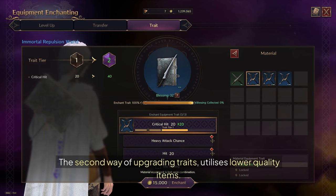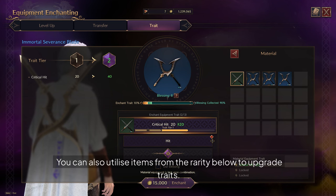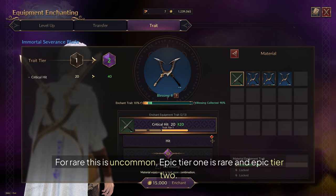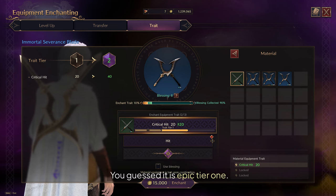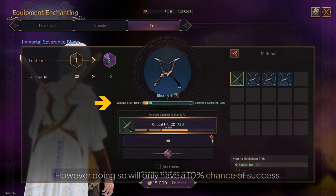The second way of upgrading traits utilizes lower quality items — the 10% route. You can utilize items from the rarity below to upgrade traits. For Rare, this is Uncommon. Epic Tier 1 uses Rare, and Epic Tier 2 uses Epic Tier 1. Using a lower quality item follows all of the same criteria as the 100% method, however doing so will only have a 10% chance of success.